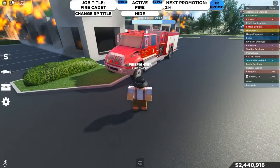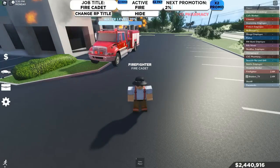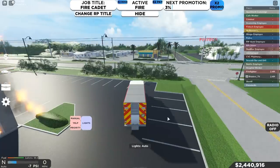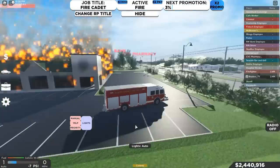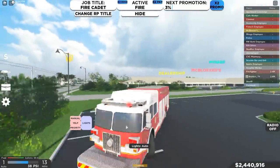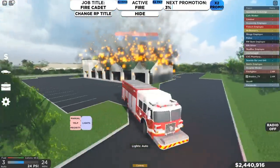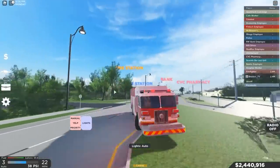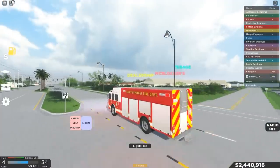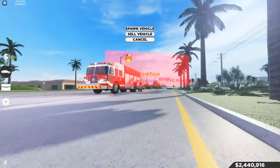This video is mainly for cars. We already tested out the International Durastar Heavy Duty Pumper. Let's spawn in the stuff in Monarch — this is more, I feel like, probably more of a traditional fire engine or fire truck. Let's test this thing out. This thing is really slow. This thing's pretty cool. We are also going to test out the 2020 FARD.